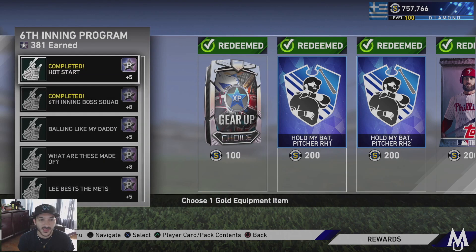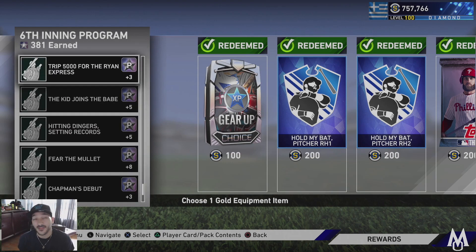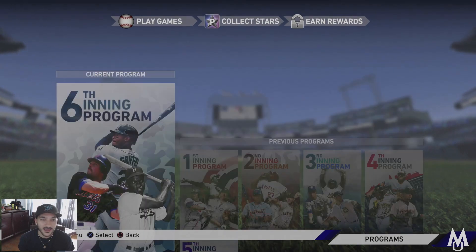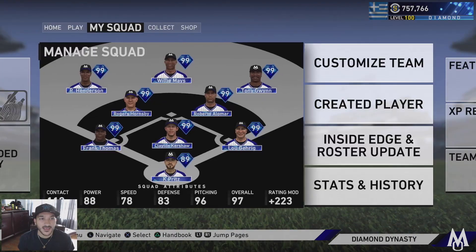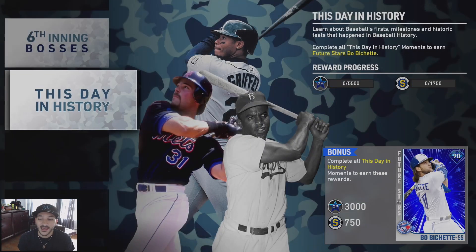We also have new moments for the sixth inning program. They're normally around 30 to 50 stubs, looks like around 30. This definitely helps if you're trying to get Ken Griffey Jr., Piazza, or Jackie Robinson. There's a special reward with these moments - we get a 90 overall Bo Bichette, and it looks like he's sellable too, which is pretty nice.